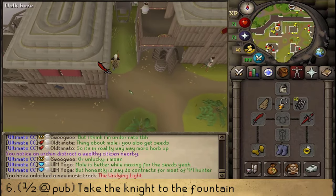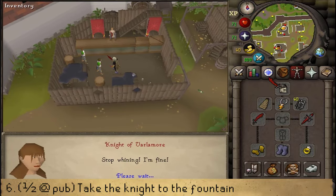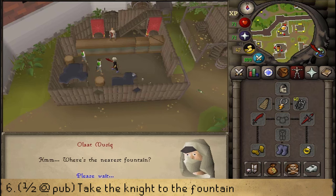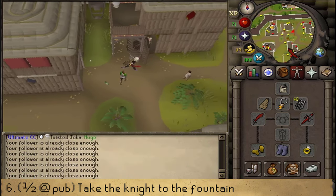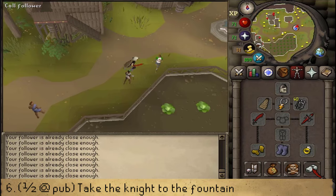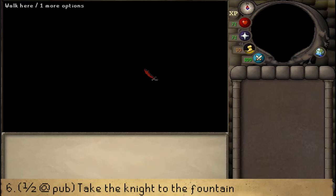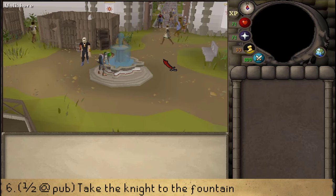There is a simple way to do this. First, let's talk to the two guards in the pub until the drunk guard is following you. Once he does, run east and keep pressing the call follower button so he doesn't get distracted and doesn't get stuck. Keep pressing the call follower button, and when he is standing next to the fountain, there will be a cutscene. After the cutscene, be sure to talk to the knight and then head north back into the city.